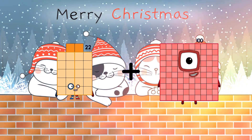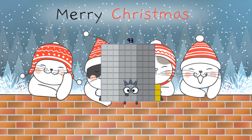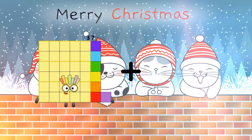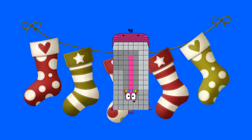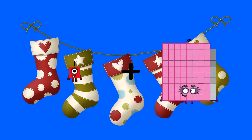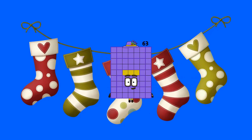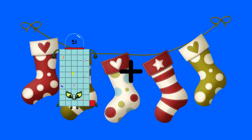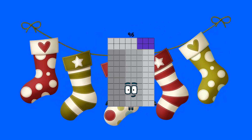22 plus 71 equals 93. 37 plus 61 equals 98. 1 plus 62 equals 63. 51 plus 62 equals 45 — wait, 96.